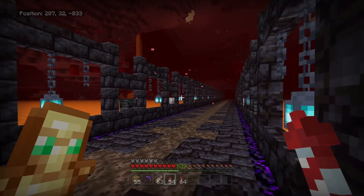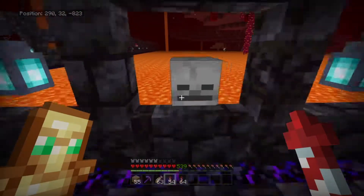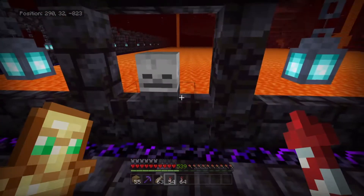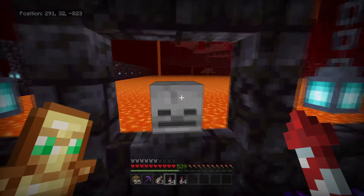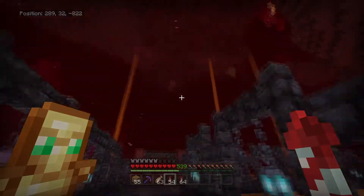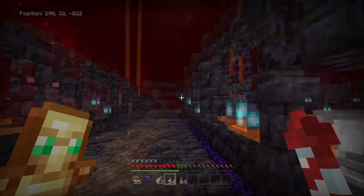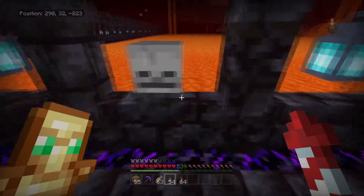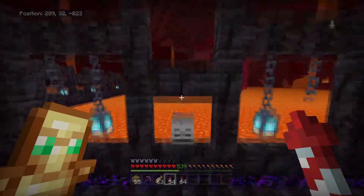For skeleton skulls, what we're going to do is find a skeleton spawner and then make a creeper farm next to it, so we can get the creeper and the skeleton in the same place. Then we wait for it to storm, and whenever it storms we're going to get as many heads as we can until the storm's over with the trident. Because if you have channeling on a trident, you can make a charged creeper and then get heads — so we're just going to do that.